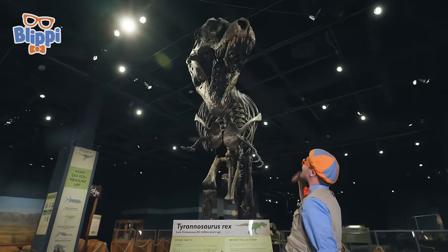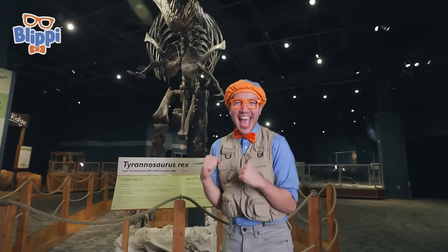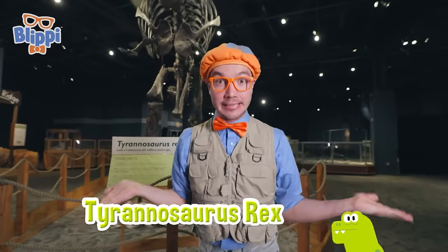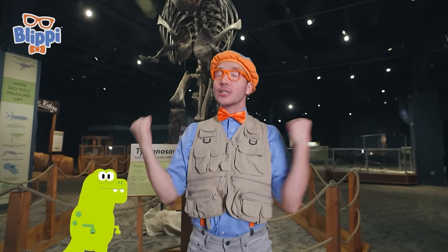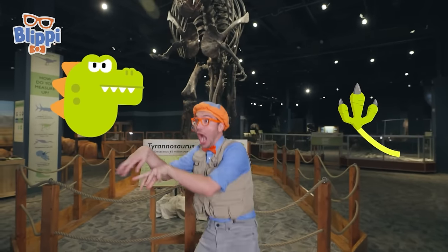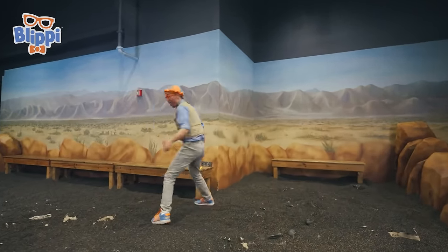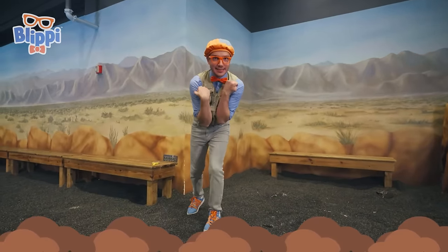Whoa — it looks like there's a dino behind me! Hello, Mr. Dinosaur. Do you know what kind of dinosaur this is? It's a Tyrannosaurus Rex, or T-Rex — really big dinosaurs, 40 feet long and 12 feet tall, that lived a really long time ago. I like T-Rexes because they have really big heads and really teeny tiny arms. We're here at a dig site where we can dig up and discover fossils!